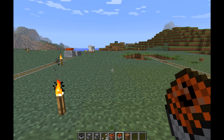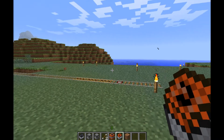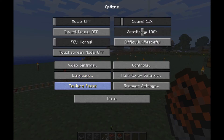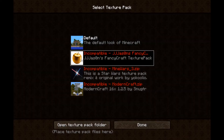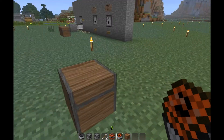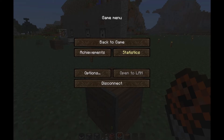They also updated texture packs. If you notice on the main screen when you log in — at least with the snapshot — they don't have texture packs as a separate thing anymore. They've put it in the options menu, so you can instantly change your texture pack right from within the game. Done — there we go, modernized. You don't have to exit out of your game anymore to change your texture pack, which is a nice feature.